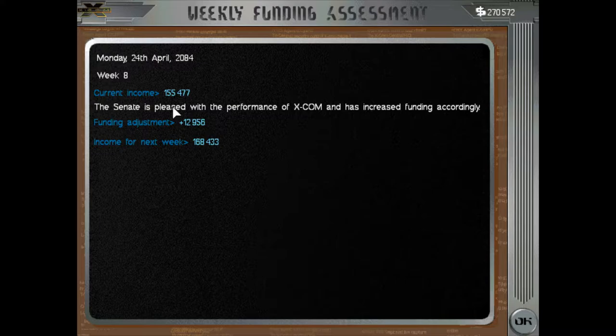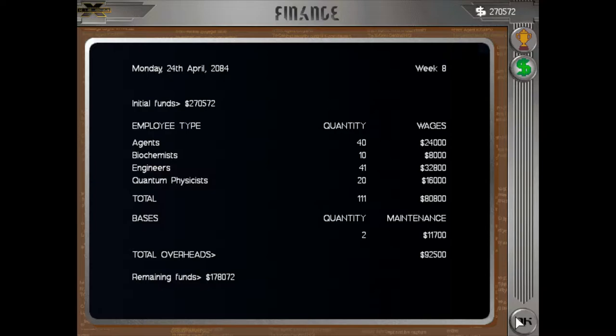The Senate is happy with us and we made a little bit of money, but it was not a really good week overall. We shot one of the city's buildings down and people got really mad. We spent tons of money, and the aliens didn't do much so we didn't have many points. We make 120 and we spend 92 — upkeep is expensive.